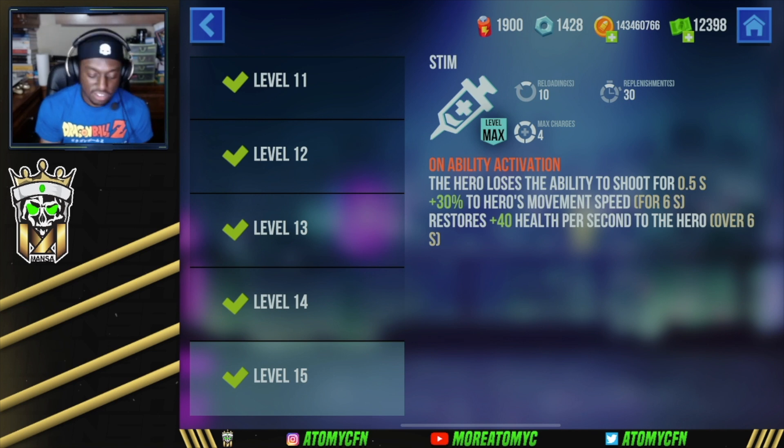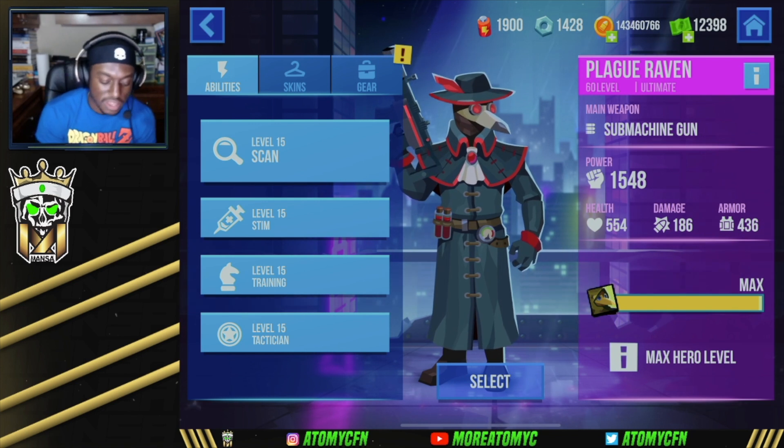We have the Stim Shot. The hero loses the ability to shoot for 0.5 seconds, gets plus 30 to movement speed for six seconds, and it restores 40 health per second over six seconds. The odds of actually getting a stim off are super low when you're Raven — if you get into a fight, it's either you kill the opponent or you die. You can use the stim to chase down opponents, or if you take damage and stay alive, hit the stim and run away, because you need to stay away from opponents.